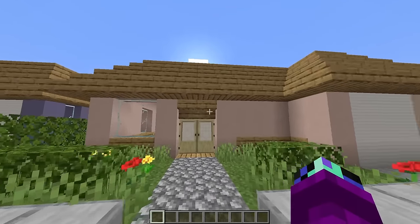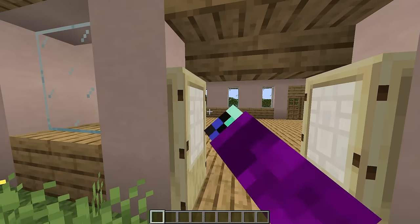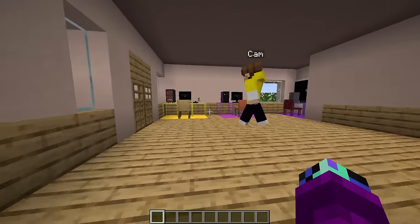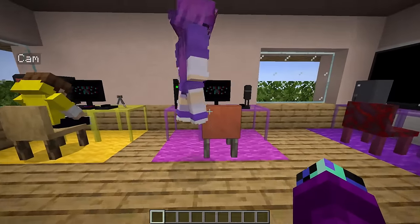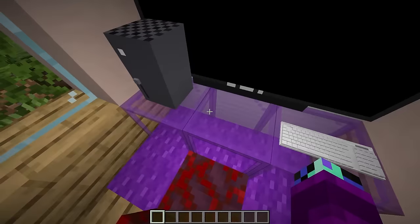Welcome to our new house! This place looks awesome. Check out the inside - I may have done a little decorating. We've got our gamer station set up: the yellow one for Kim, the magenta one for Ruby, and even a purple one over here.